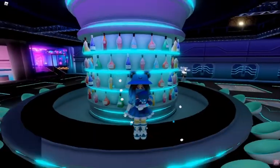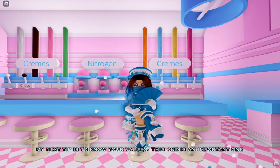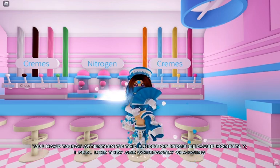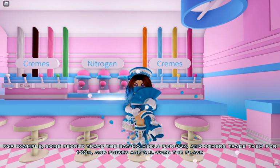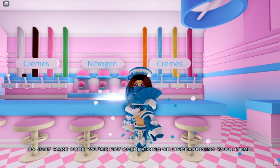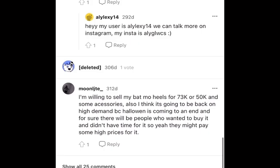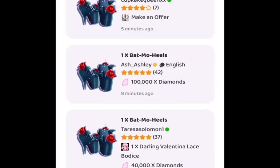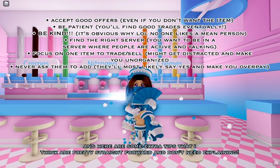My next tip is to know your values — this is an important one. You have to pay attention to the prices of items because they are constantly changing. For example, some people trade the Bat Mo Heels for 80k and others trade them for 100k, so prices are all over the place. Make sure you're not overpricing or underpricing your items. You can research your item on Google and see what the majority of people are trading it for, then price your item around that. Here are some extra tips that are pretty straightforward and don't need explaining.